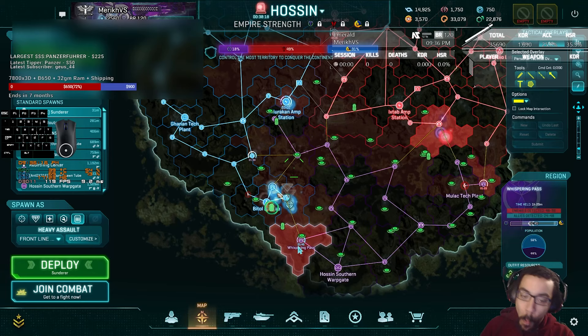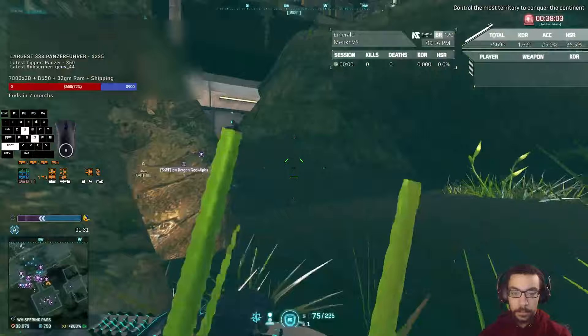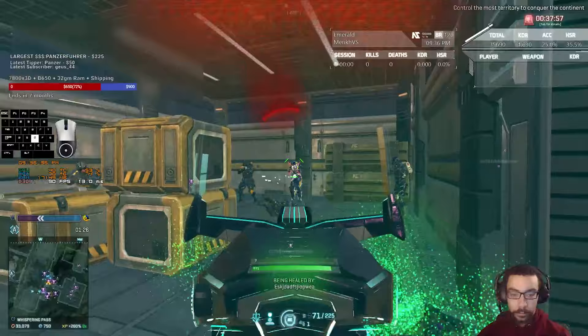We're starting this session off at Whispering Pass, which is next to the Warp Gate. I've never heard of it either, but I basically run straight out into the middle of the fight to get an idea of what's going on. Immediately it looks like there's a hold in the first building, but since it's the beginning of my session, I don't know how to read those signs, so I just stick my whole face in there to check.